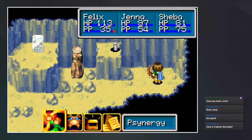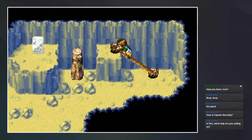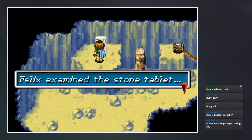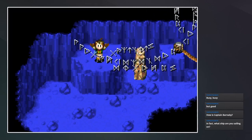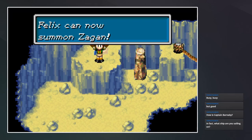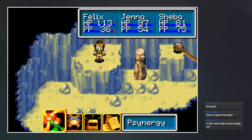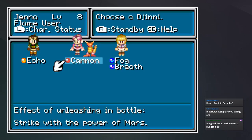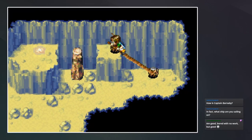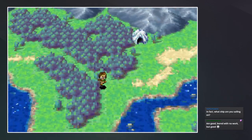Let's move this over, and then we will flash this. We can get the blinking tablet — Felix examined the stone tablet. Wonder what this is. Felix can now summon Sagan! To summon Sagan, one Venus, one Mars, and one Djinn are needed. Not quite sure what that means, but I guess we get a new summon that's not just a multi-level of a specific type, but a mixed type. That's different from Golden Sun 1, but sounds cool.